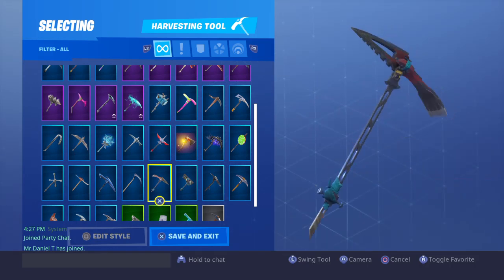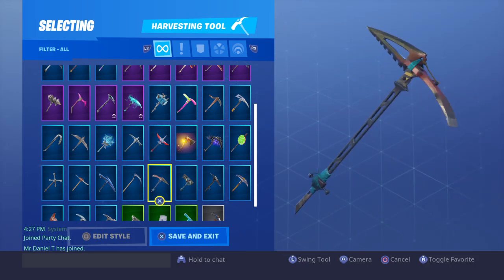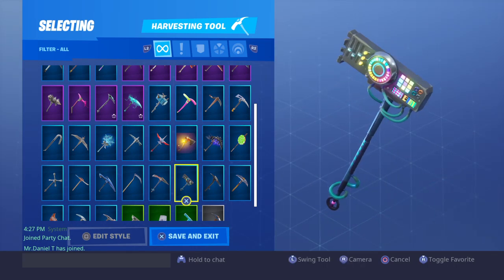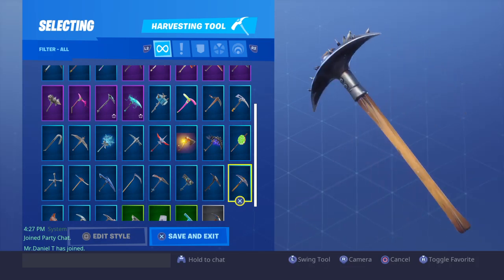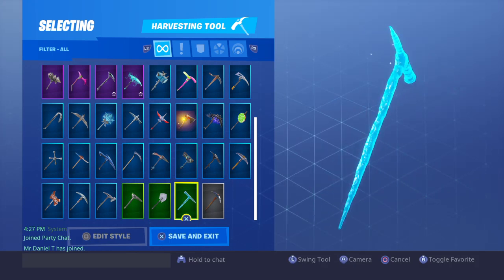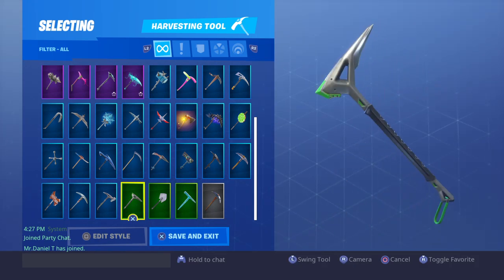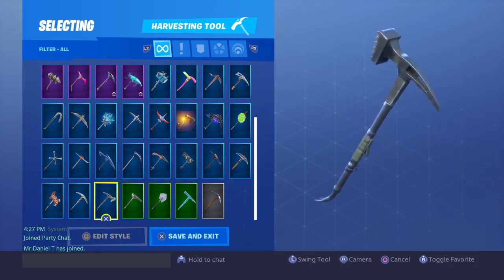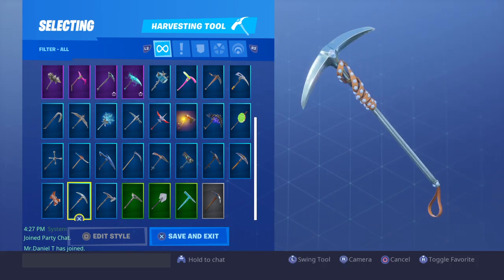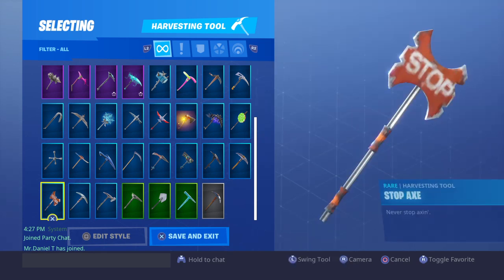And we got this one — Spiky — Icicle, Icebreaker. This one coming with — I forgot what it was called. We got this one — Twitch Prime. We got this one from the item shop when the Monocard came out, and Stopax. We're going backwards.